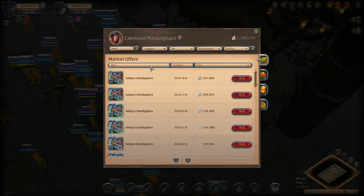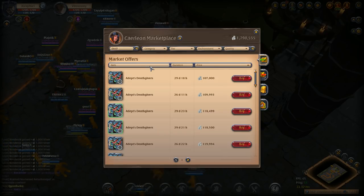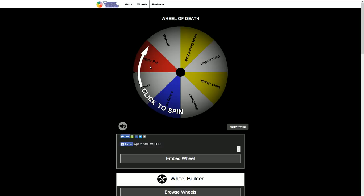Hey everyone, it's your boy Graphic back with another video. Today we're going to be looking at the wheel of weapons — the wheel challenge is going to be real. We're going to have the wheel of death, with eight different weapons on the wheel, and we're going to try to get a kill with each spin before we die. We're going to go until we fail.